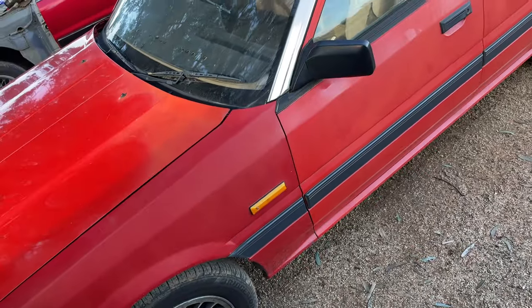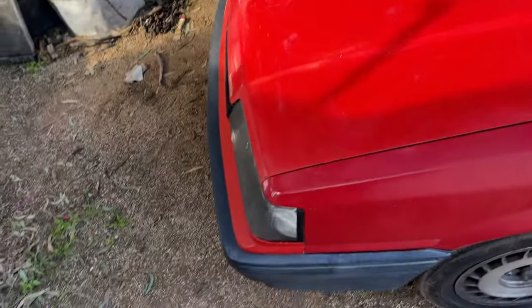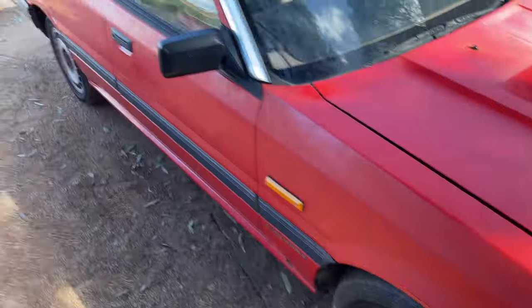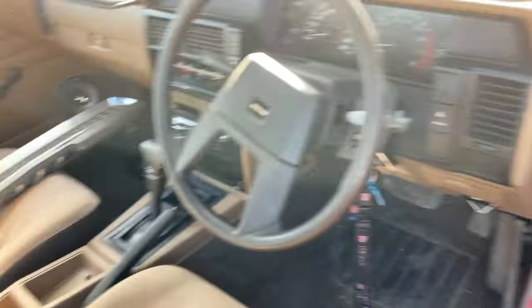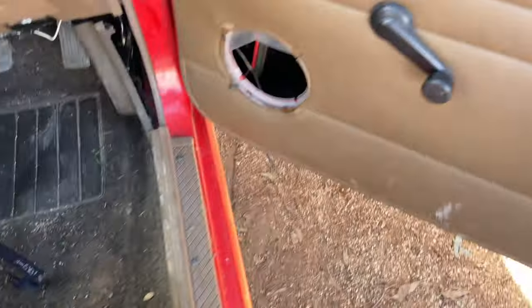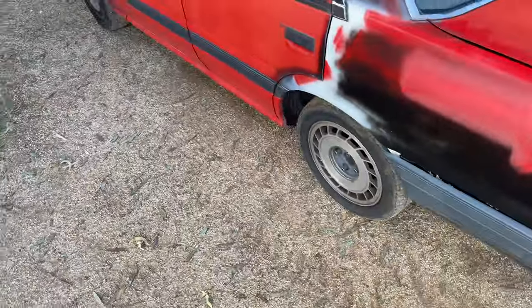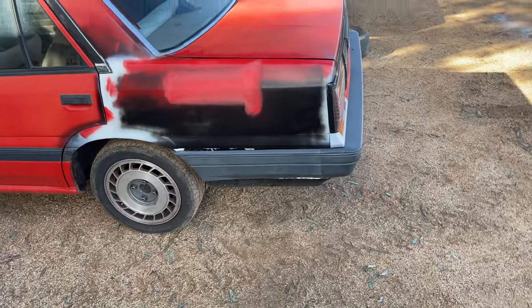Worst case I'll respray the whole car the same color but put metallic in it. The grill's mint. I reckon I'll daily it and manual convert it - keep it auto for now, see how long the auto lasts, manual convert it later, then S18 front end and coilovers. But first it needs a head unit, speakers, a new window, a good detail, the recorder painted, tail light surrounds, and a service. It came with filters which saves me about 50 bucks. Let's go get some oil for it.